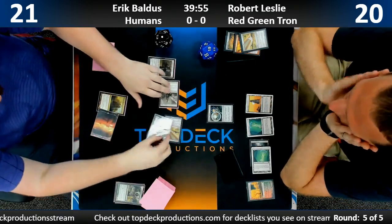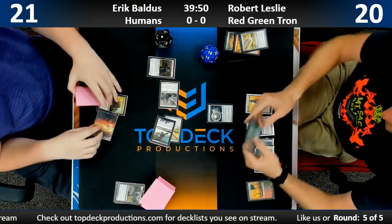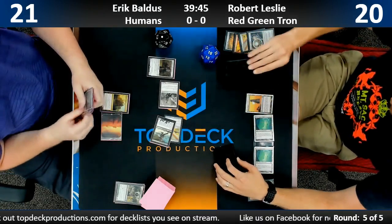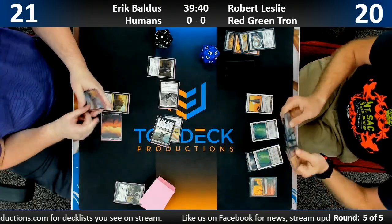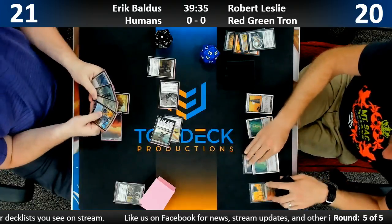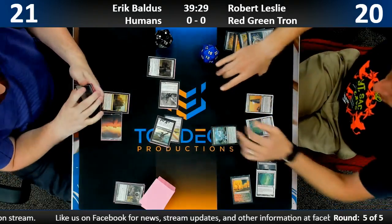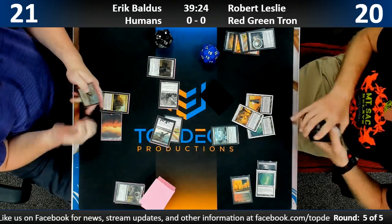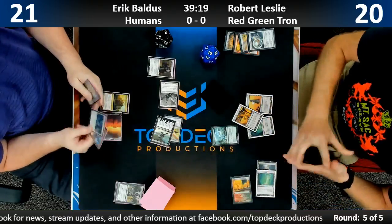He has a Ghost Quarter and a Grove of the Burnwillows — some old-school Tron tech. You don't see Red-Green Tron too much anymore, although with the advent of Humans and Mardu I think going back to good old Pyroclasm definitely has some value. The clock is a bit slower this game thankfully for Robert. Eric is stuck on two lands with no Vial early. Robert finds the last Tron land he needed — is he just a mana shy of casting Ugin this turn?